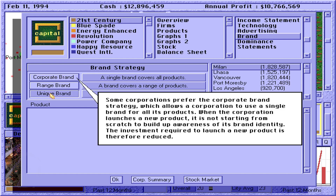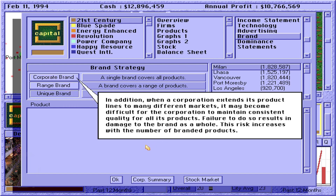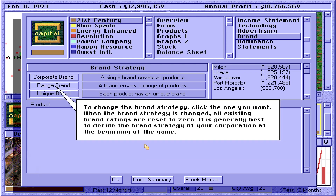The drawback to the corporate brand strategy is that the corporation is not perceived as a dedicated provider of a single category of products — the consumer may doubt the devotion of the corporation to the product, thus reducing their loyalty to the brand. Given the advantages and disadvantages of these two strategies, a corporation may choose a middle-of-the-road strategy: the range brand. In this strategy, products in the same product class are labeled with a single range brand. A range brand offers some benefits of the two other strategies, but also suffers from some of their deficiencies. To change the brand strategy, click the one you want. When the brand strategy is changed, all existing brand ratings are reset to zero. It is generally best to decide the brand strategy of your corporation at the beginning of the game.